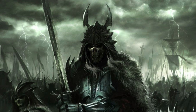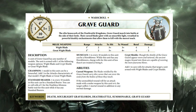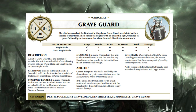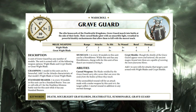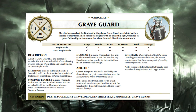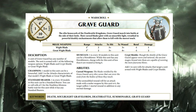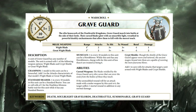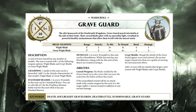Description: a unit of Grave Guard has any number of models, armed with either wight blades and crypt shields or great wight blades. The champion adds one to the attack characteristic of their weapon. The standard bearer lets you re-roll ones for Deathless Minions saves. The musician means you always count charges as six inches if you roll less — a guaranteed six inch charge is huge, meaning you never fail those annoying three inch charges.